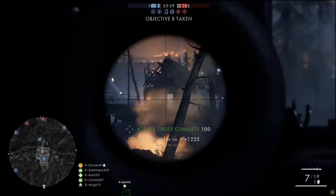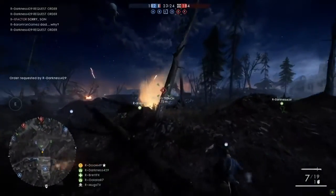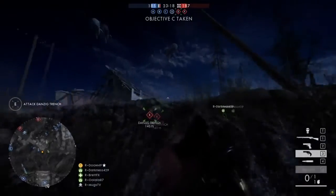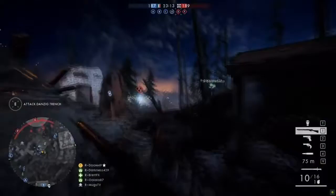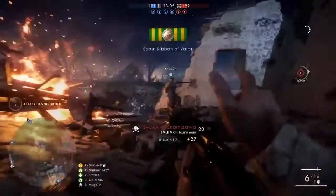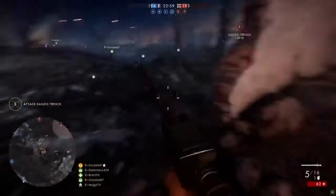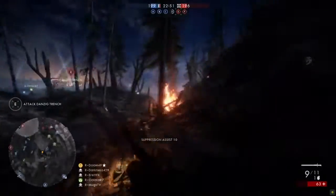He was able to get an enemy hit there, giving him 80 points. He's going to continue to march down here toward E, getting ready for the Danzig Trench. They have four points right now, so they are marching down the battlefield. If you look at the points, he's going on a streak here. Even though the teams are slightly imbalanced on their flags at the moment, the actual score between the two is very, very close.